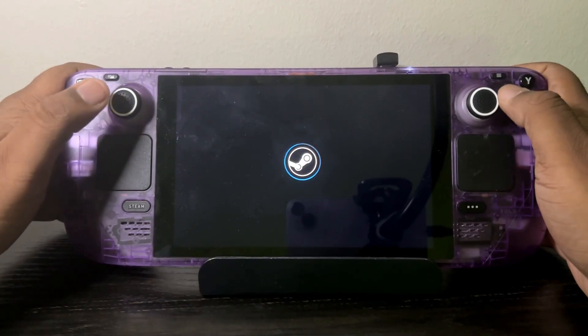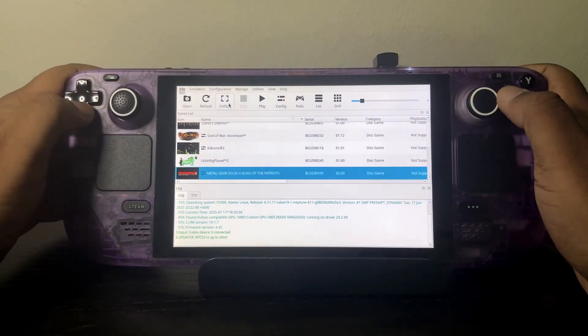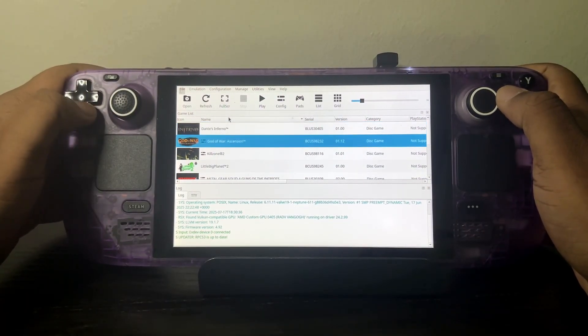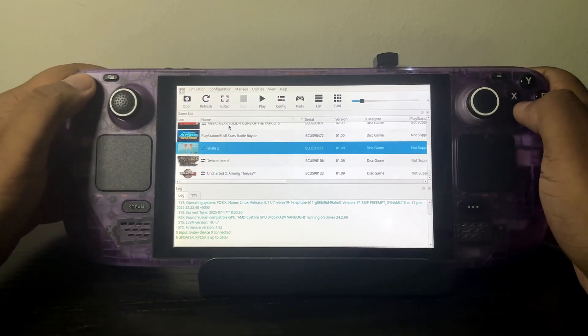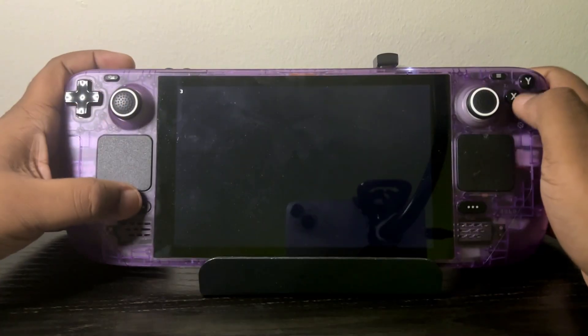I thought it was the emulator at first. I don't know. I tried uninstalling the lossless scaling, tried reinstalling it. I even reinstalled the emulator itself, and it still does it — boots into a black screen.